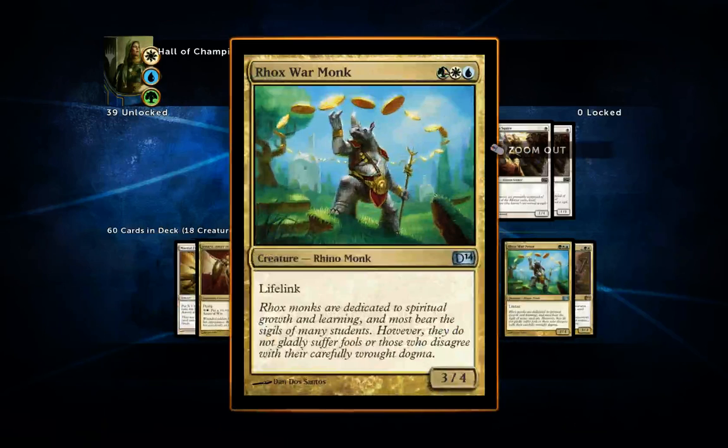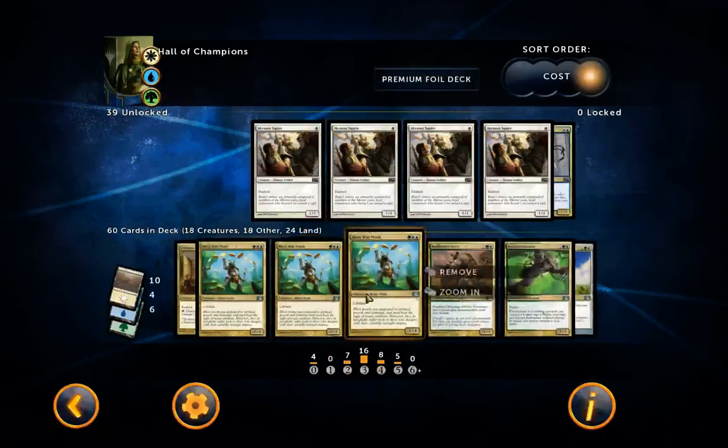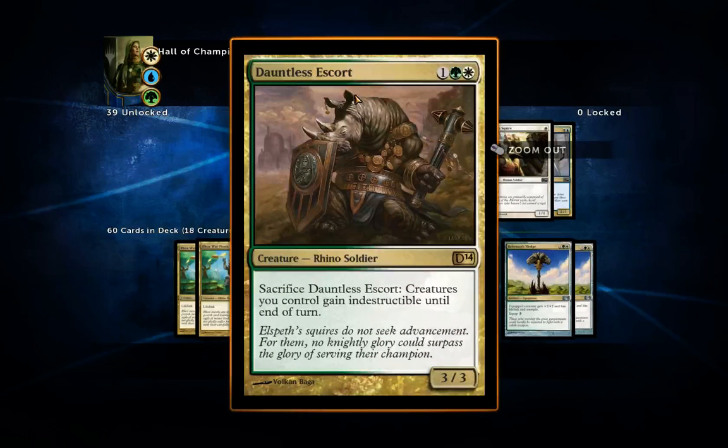Next I've got three Rhox War Monks — really useful cards, one of each mana type. No exalted, but it's a 3/4 creature with lifelink, which has saved my life in many games. It's quite beefy — searing spears won't kill it because it has four toughness. I've included three mainly for the lifelink.